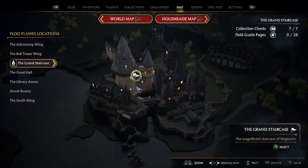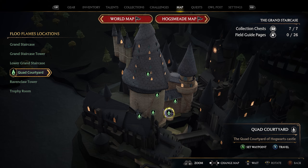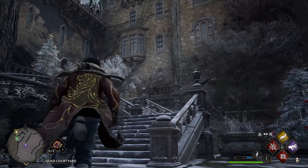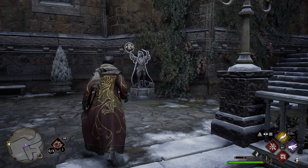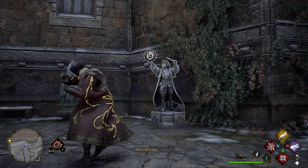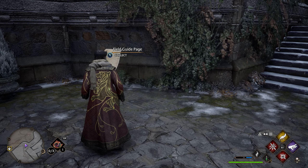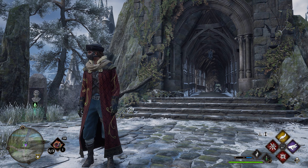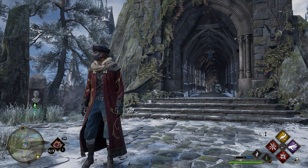To get your final field guide page for the south wing, take the grand staircase and come down here to take the quad courtyard flu flame. After taking this flu flame, work your way up the stairs directly in front of you. You'll probably see some other field guide pages in here, but the only one that counts toward the south wing is the one at the top of the stairs — it's a statue. Use Leviosa on this statue and you'll get your final field guide page. That's how to get all 23 field guide pages here in the south wing in Hogwarts Legacy. If you have any questions, leave them in the comments below and I'll see you in the next video.